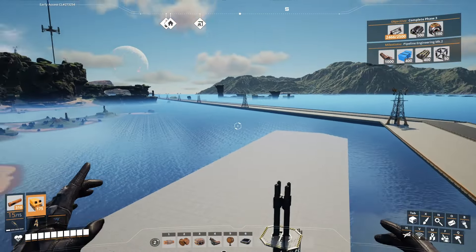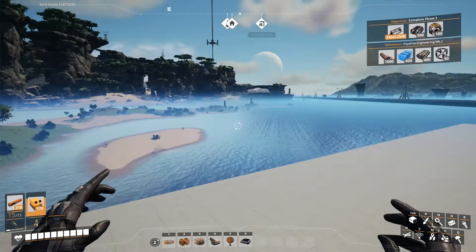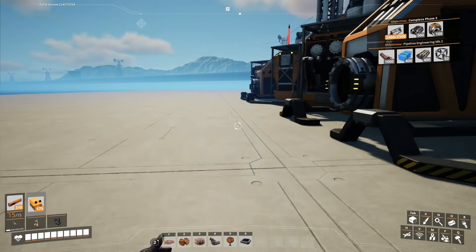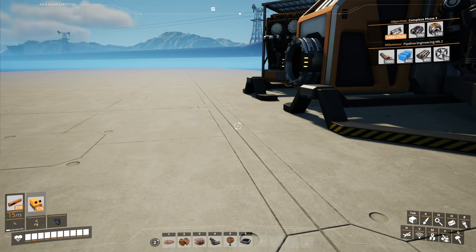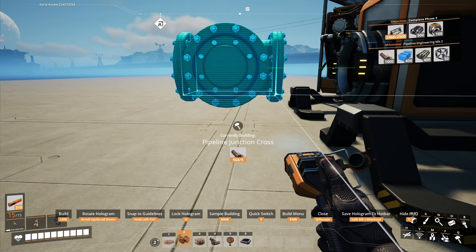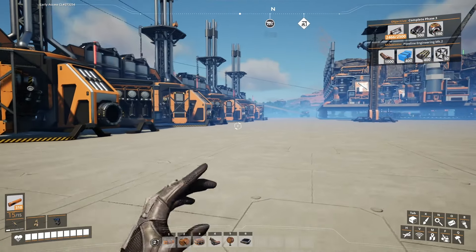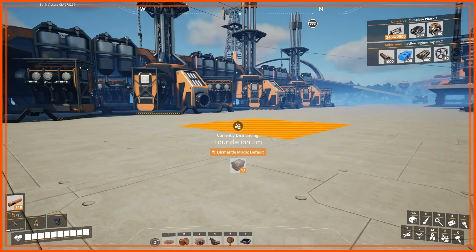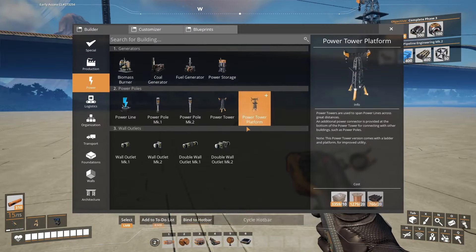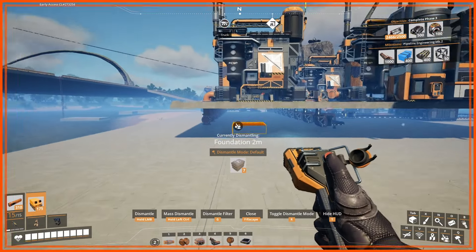Maybe this whole area right here from this corner over is going to be all for generators. So let's go like this. I completely messed up. Thankfully we didn't get too far ahead of ourselves — we're not running a logistics floor here. That's what we need to do. So let me get the logistics floor in place and I'll bring you guys back.